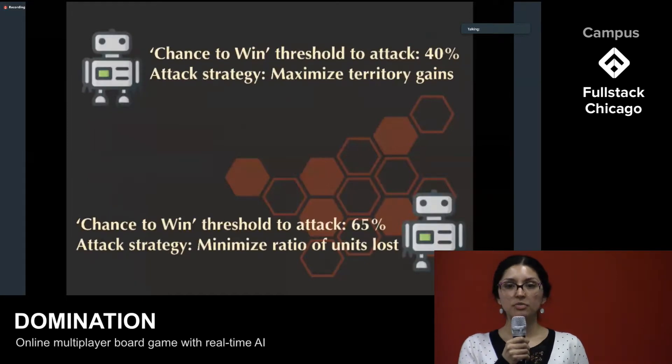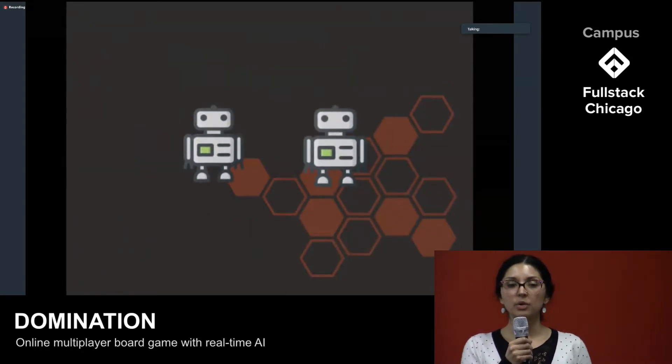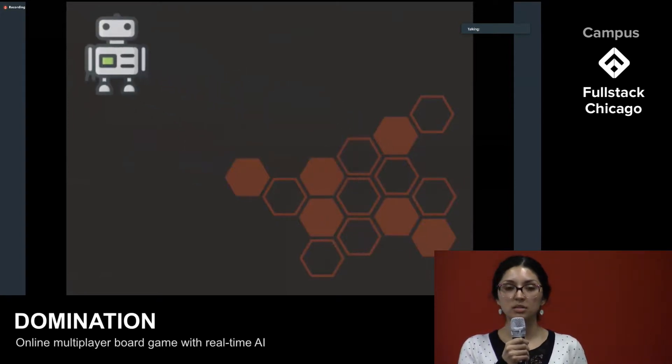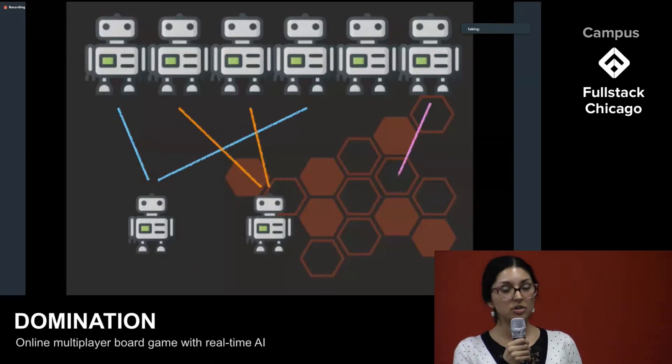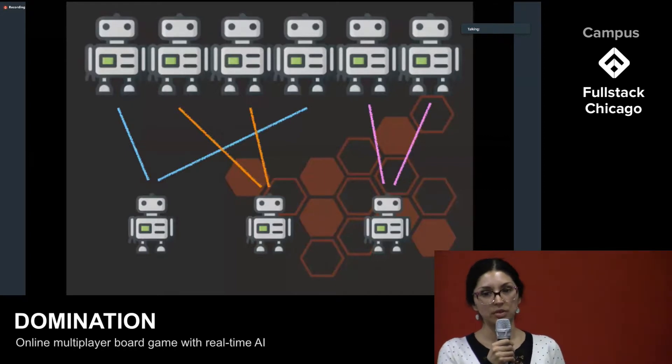Some strategies that we considered, for instance, were a more aggressive strategy which would attack more frequently versus a more defensive strategy which would seek to minimize unit loss. We could then evaluate the performance of these strategies, with those that were more successful being more likely to pass on to future generations. All in all, we tested over half a million simulations across 2,000 generations, arriving at the player that you'll find in the final game. Christian's going to talk about some of the challenges that we faced during this project.